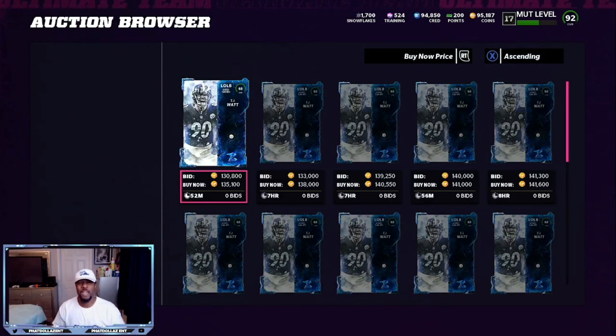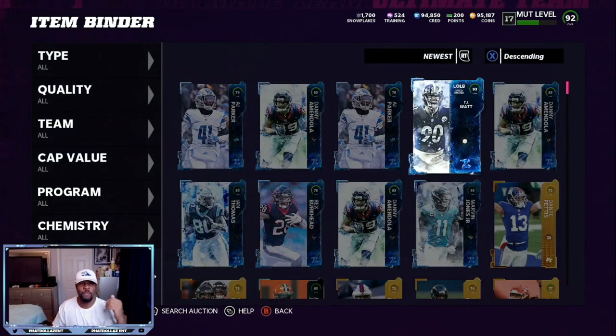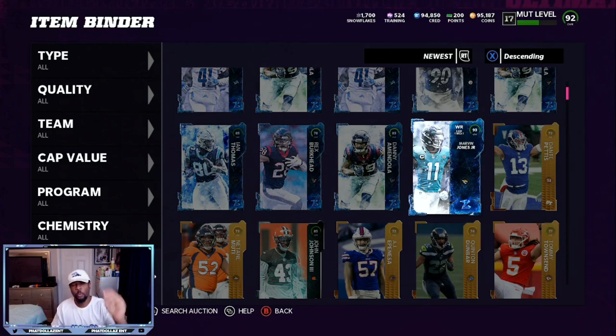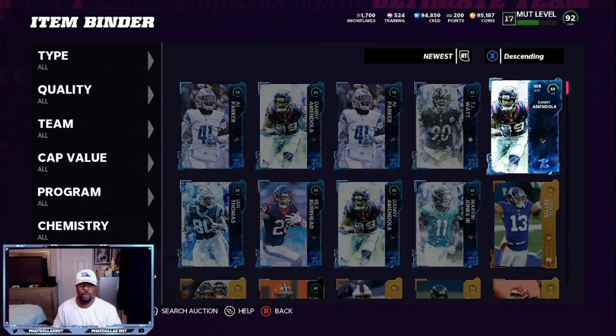The 91s are up right now at 135k to buy — I sniped them for about 54,000 each, so that's about 108k for two. Pulling one of these already puts you at about a 15 to 20,000 profit. That 93 plus this other 93 is over 300k; I already sold off all the smaller cards — that's like a 260,000 profit in less than 10 minutes. I still have these 83s which go for between 7 and 11k each.